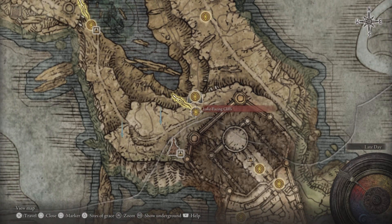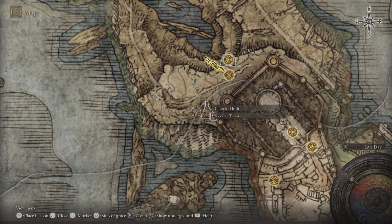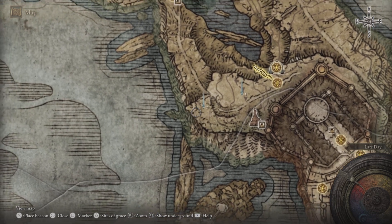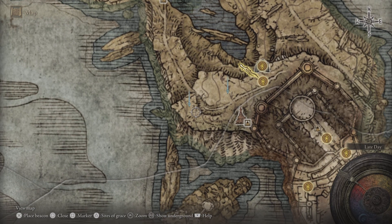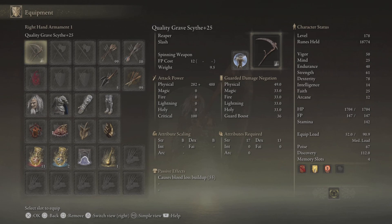For the Grave Scythe you'll have to farm it. With 112 discovery it took me about 30 to 40 minutes. Starting from the Lake-Facing Cliffs, there's a graveyard with three skeletons who carry this weapon, and right at the end there are two more guys. So it took me about 30 to 40 minutes — I hope you have a better run. The Quality affinity gives attribute scaling of B in both Strength and Dexterity, which is pretty good.